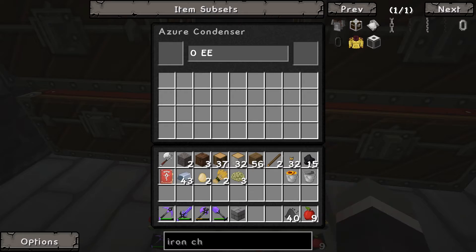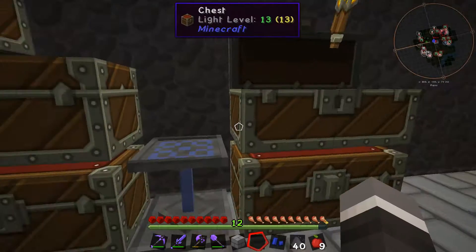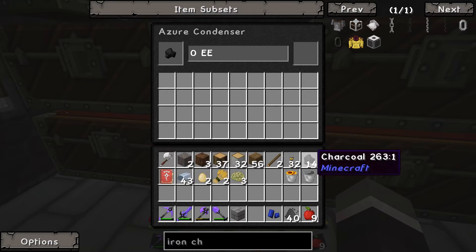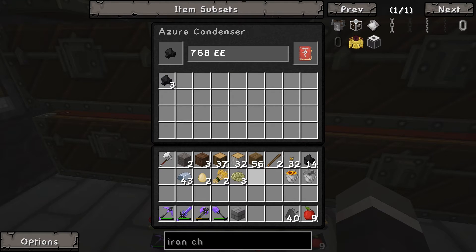We're going to place this azure condenser down and test the difference. We'll chuck in some charcoal and our book. That is quite a bit quicker — or it appears to be — it's not super fast still, but it's faster than it was.